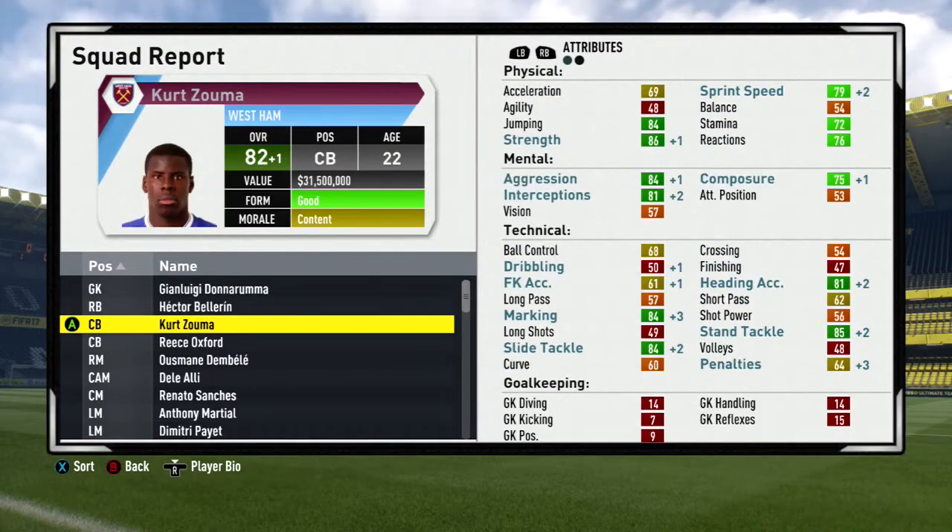The third guy on the list is Kurt Zuma. He's another guy that didn't train very much, but I think had I trained him a lot more, he would have gotten a lot better. In Season 2, I start training him a lot more. I bought him in the second transfer window, so he was only there the second half of the year, and he already got one overall better without training. So definitely consider Kurt Zuma. If you watch my next episode in this series, which will be coming out fairly shortly, you'll see that Kurt Zuma progresses very well as a center back. Subscribe so you're notified when it comes out.